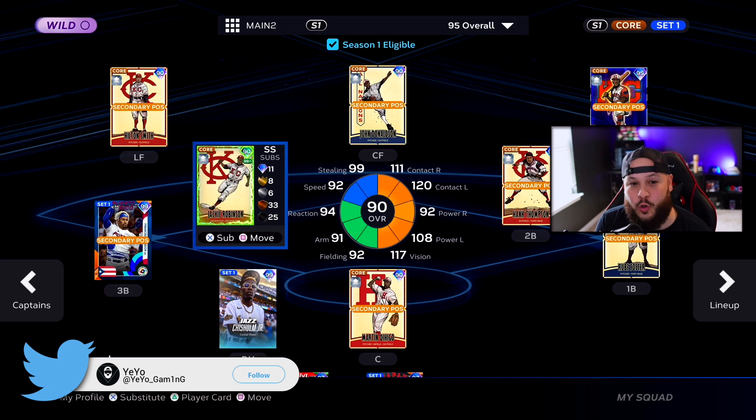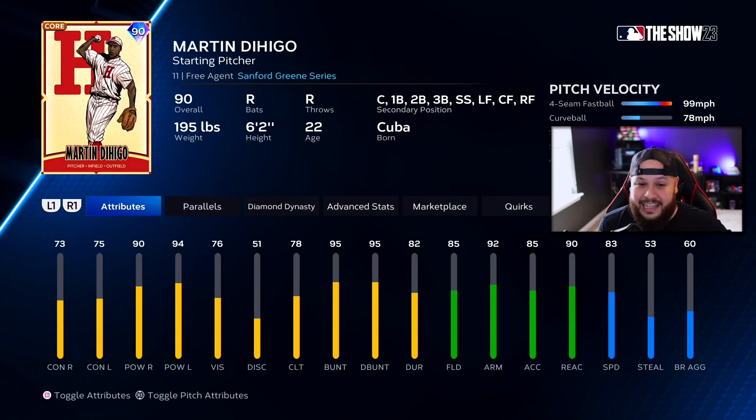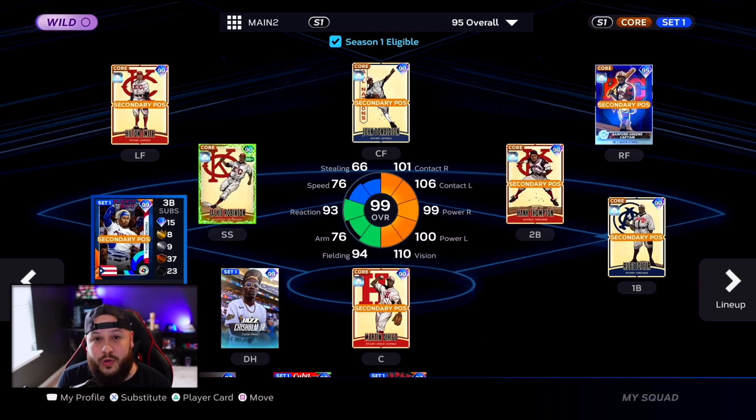I built the team using all players from the storylines. A lot of them can pitch and hit — they do it all. Martin the Eagle can play every single position. There are 52 players total. I assigned Buck O'Neill as our captain, giving us plus 25 power against right and left-handed pitchers, and for pitchers plus 25 hits per nine and walks per nine. This team looks very good on paper.